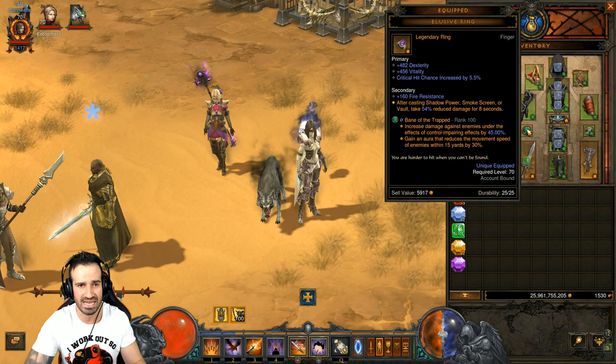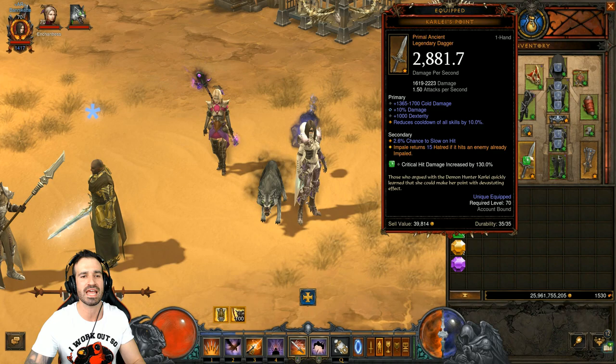We've got the Traveler's Pledge and Compass Rose setup, the Elusive Ring for survivability, Holy Point Shot, and a beautiful Kali's Point Dagger — Primal Ancient if possible.